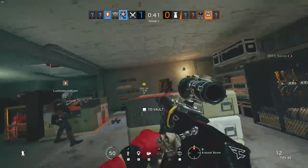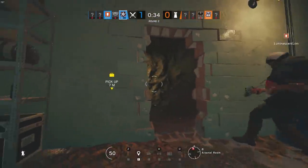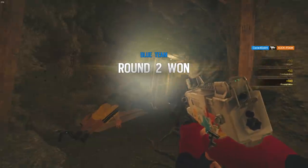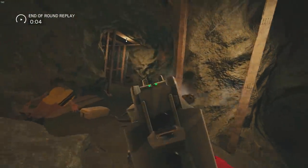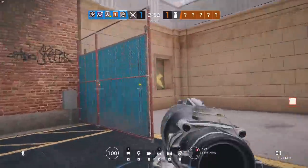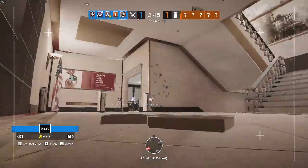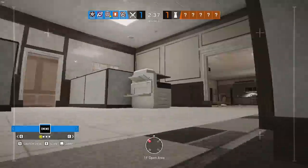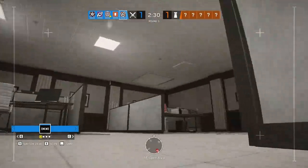Some other aspects of attacking that I'm working on: first of all, get inside the map. I have such a bad habit on certain maps, particularly like coastline, where I will go up to the roof, hold angles, and look for easy kills. There'll be a minute left in the round and I'll still be on the roof, having gained no map control and done nothing good, putting myself in an awful position to win the round. I have to stop that. I've got to get off the roofs and get inside the map. When you get inside the map, you start putting pressure on defenders. Yes, there may still be roamers, but if you're inside the map you can start cutting off a lot of their rotations and getting information based on sound — a lot of good comes from just getting inside the map.